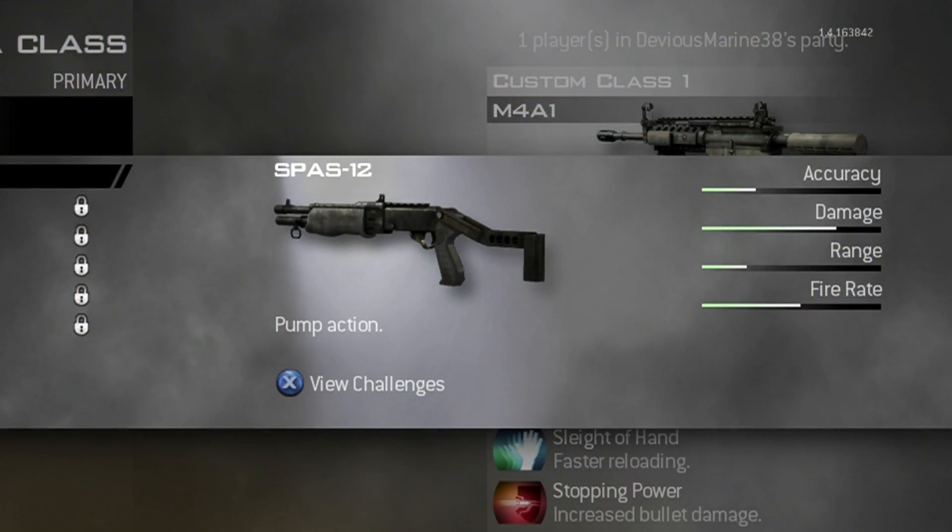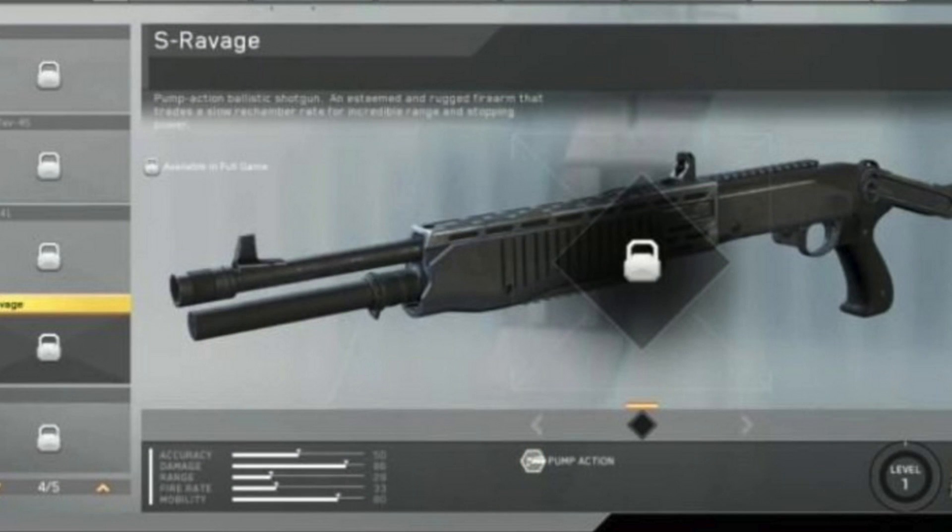I'll go by each one so you guys can take a look. One thing I noticed right away is that on the Modern Warfare 2 version it's only a bar and it says what it is. On the Infinite Warfare version, it has the actual numbers as a percentage — I'm guessing out of 100 — so there's values like 80, 73, 33, depending on what stat you're looking at.